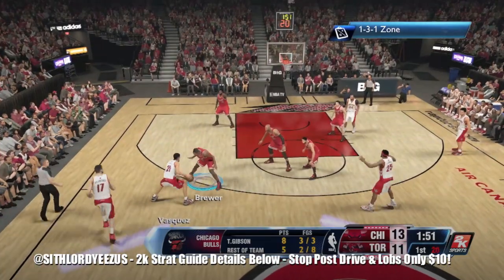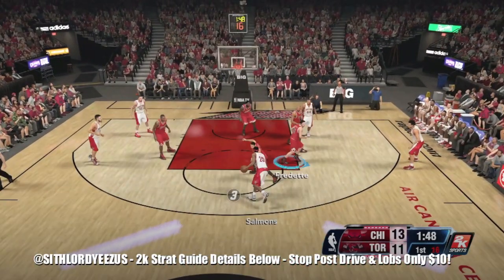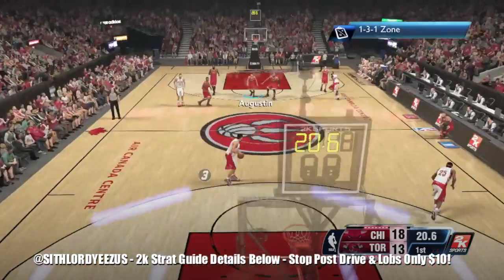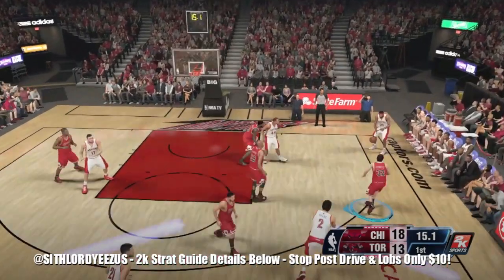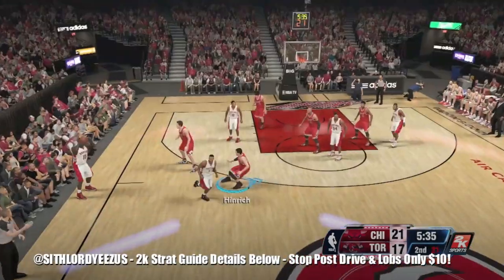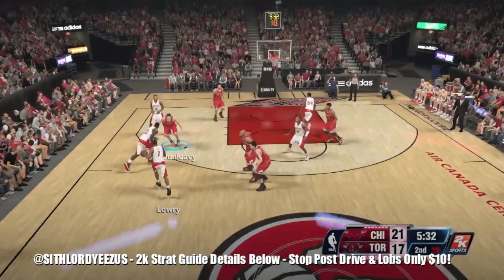Knowing personnel is what separates good 1-3-1 users from poor ones. You gotta anticipate and take risks. You will get beat on rebounding, but that's with every defense since rebounding is so flawed. I'm more of a passive 1-3-1 player — I like to let them come to me and don't force their hand. Some people like to trap out of the 1-3-1, but that's not me.